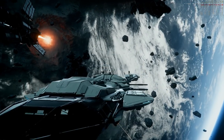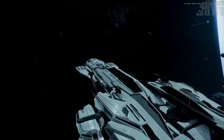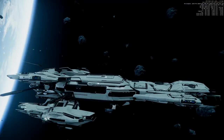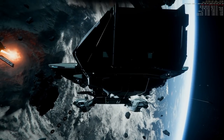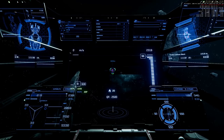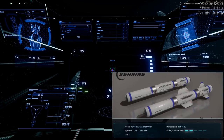Greetings fellow citizens. The next ship we are testing is the Constellation Phoenix, thanks to Jack Axton who gave me access to his ship. I am very interested to see if the Phoenix is tougher than the Aquila or Andromeda. Let's find out, and as always we are starting with one size 1 missile.